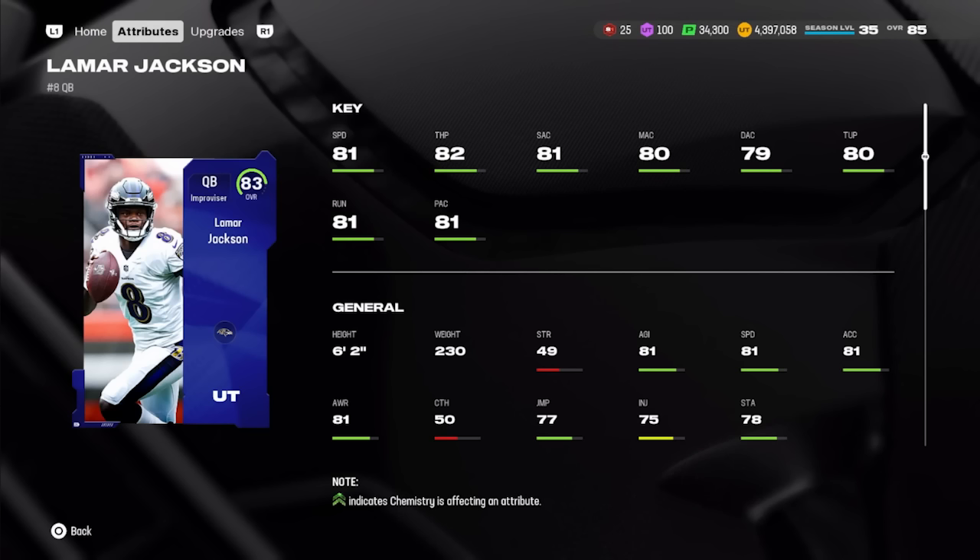Starting at quarterback — I really wanted to pick Matthew Stafford, but those long audibles when hot routing and his 67 speed made it impossible. Instead, we go with Core Elite Lamar Jackson. He gives you 81 speed, 82 throw power, and accuracies fairly close to 80. With strategy items you can boost deep throw accuracy into the 80s, hitting short 81, mid 80, deep 80. The speed and throw power make him the best option under 150k at QB, averaging about 104,000 coins.